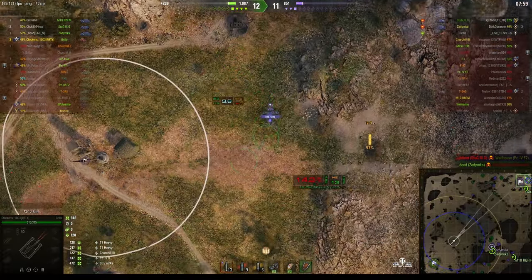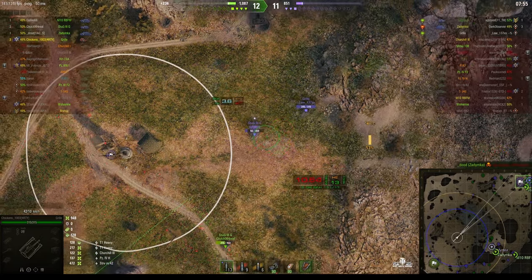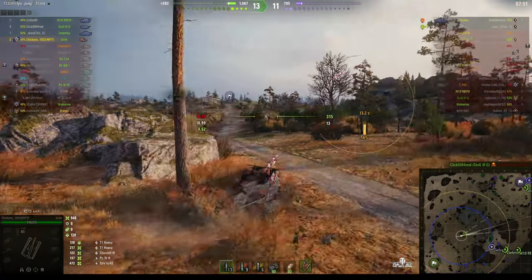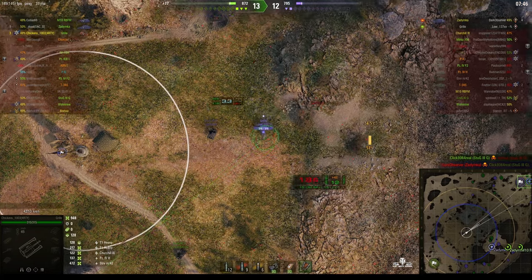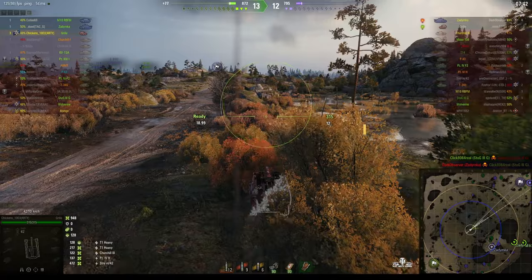We're switching back to the HE rounds. There are two enemies up there including the Stug. We could wipe out the Stug with one round, but by coming down from where we were, we had to get closer. Are we in range? Well, we are in range, but he's fired a quick snapshot in — it didn't do anything. Fairly close, but not close enough.